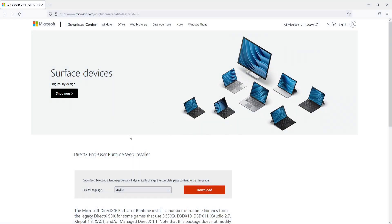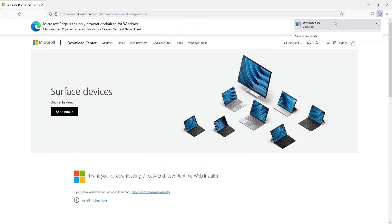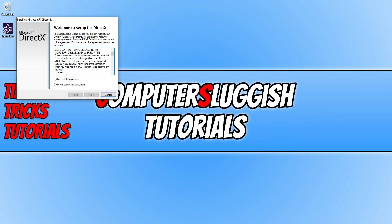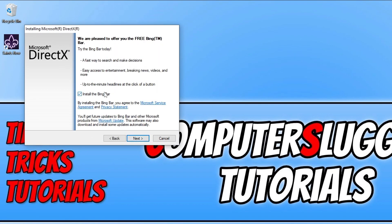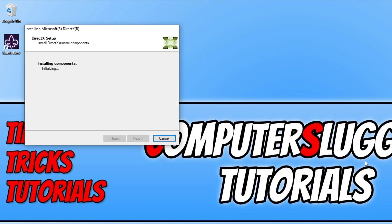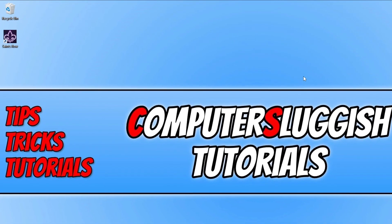To do this, click on the link in the description below to the DirectX website. Once you're there, select your language and press Download, then run the setup file. Agree to the terms, select I Accept, press Next, and deselect the Bing Bar option if you don't want it. Press Next again and it will check whether you have the latest DirectX files. Once it's finished installing, go ahead and launch Saints Row again and see if that helped.